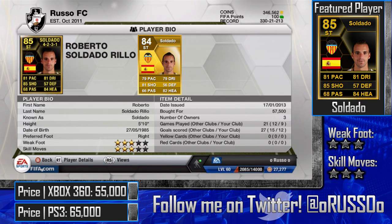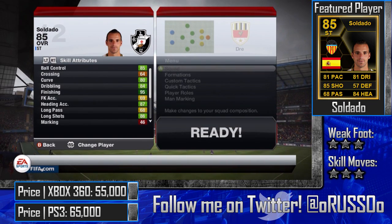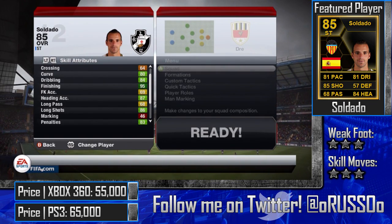So the inform Saldado has 81 pace, 81 dribbling, 85 shooting, 57 defense, 68 passing, and 84 heading. Saldado is well known for his heading in real life as well as in the game. Unfortunately I wasn't able to slot away many headers with him since I usually play the ball through the middle of the field rather than running down the sidelines to cross. His in-game finishing stat is 95, which is excellent, and he has 84 dribbling.